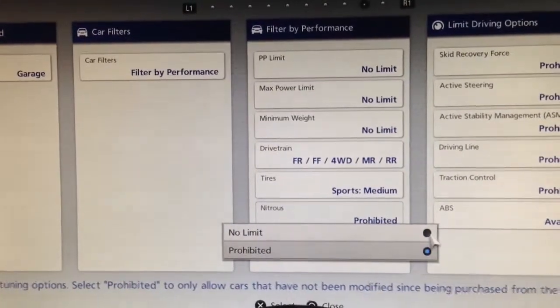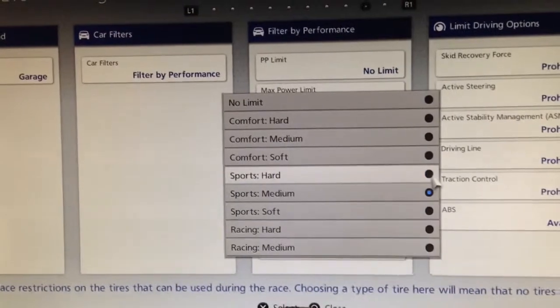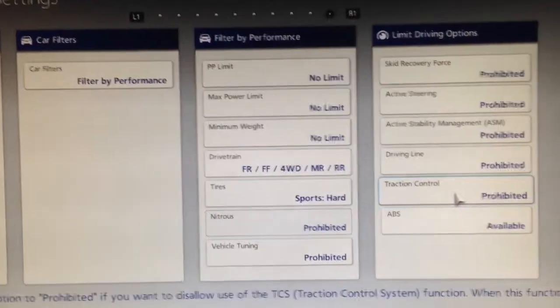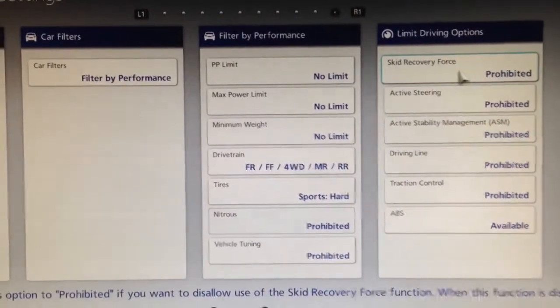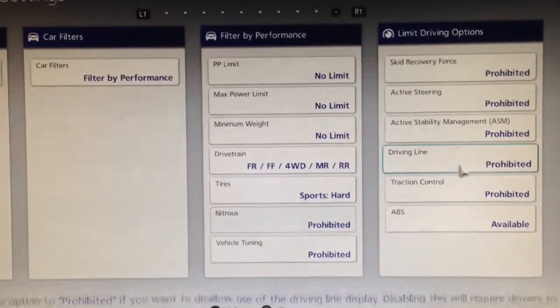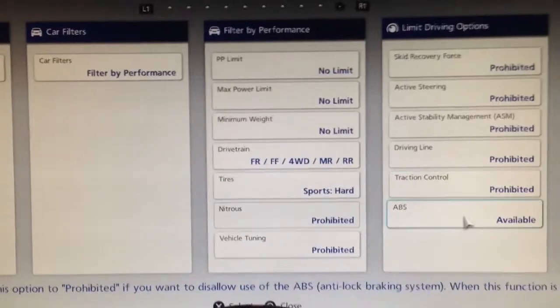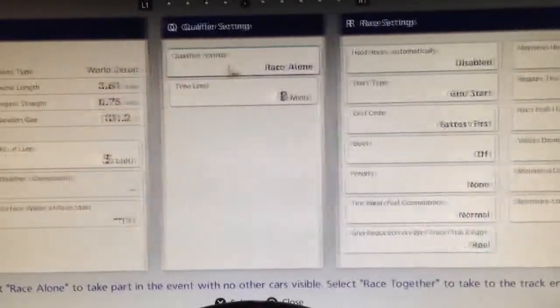Over here you want to ensure you have your vehicle tuning prohibited, at which point you can also set your tire for particular combos you're running. Over here you'll have your driving aids that you want to have prohibited. Certain divisions — I think it is D5 — allow the driving line; the rest of them are as you see here.